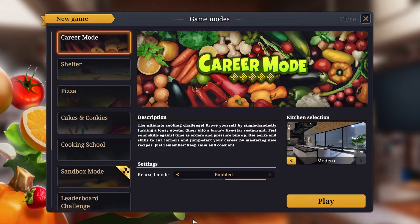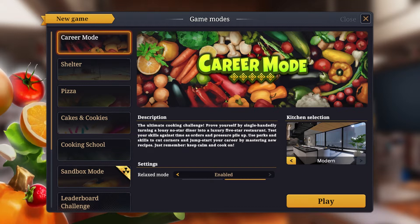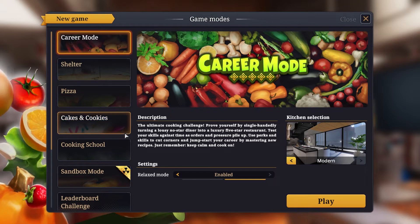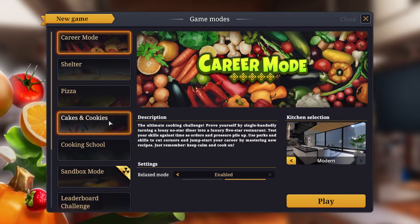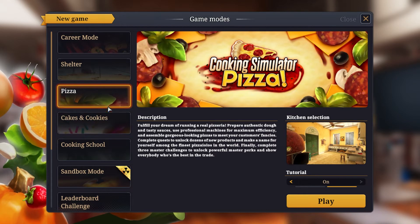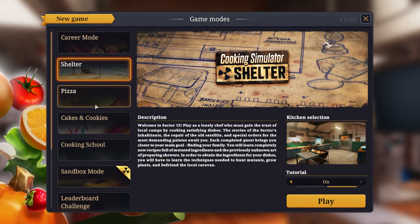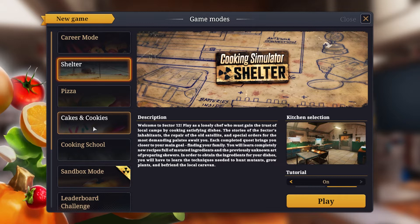Hello guys and welcome back to a new series. This time I'm starting a series of Cooking Simulator — not just career mode, pizza mode, cakes and cookies, or shelter mode, but all of them mixed together. We're going to start the first week with career mode, then cakes and cookies, then pizza, then shelter, and then it starts all over again. I love all four of them and I want to mix them together.